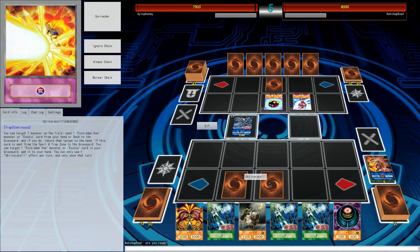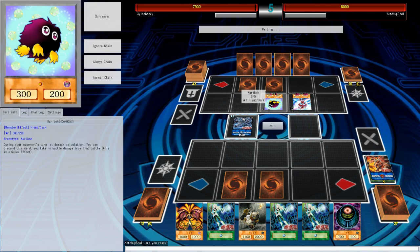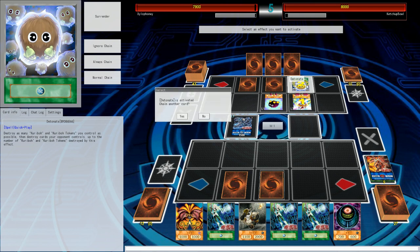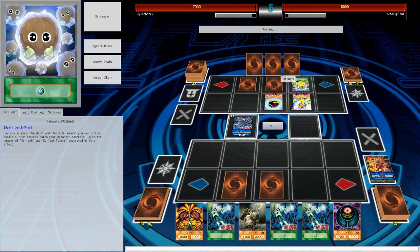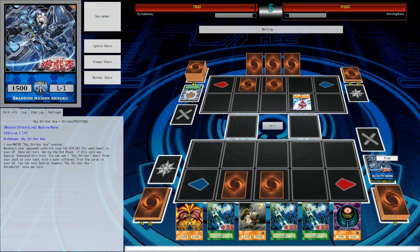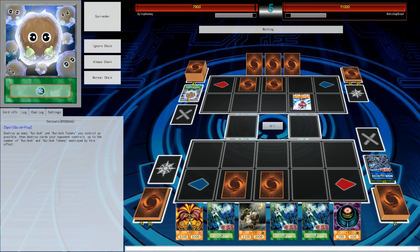I think Kaina would be useful in some situations here — you would only run one copy in any Sky Striker deck if you run it. We got a Karibo out there and a Neo-Space Air Hummingbird — he's gonna gain some life points. He's using Detonate: destroy as many Karibos and Karibo tokens as I control, then destroy cards my opponent controls up to that number. He's going to detonate his own Karibo. There's one card I really don't want him to destroy — but that's perfectly fine, because I got three Engages.